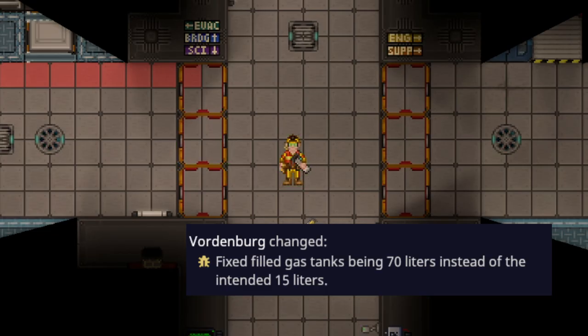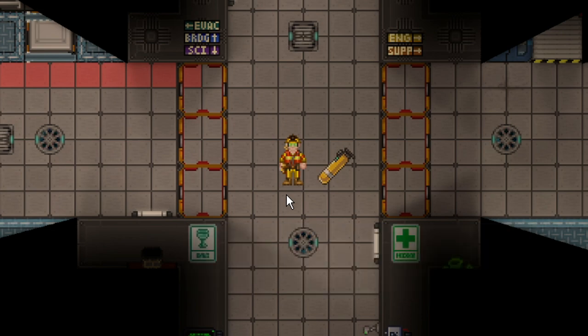Air tanks, like the oxygen tanks, have had their capacity reduced by quite a lot. Previously it was only the non-filled ones that got changed, so most air tanks you found were already filled and basically unaffected. Now you might actually run out of air using a big tank — they'll still last a while, but just be cautious that you can't run an entire shift on one without having to refill it.